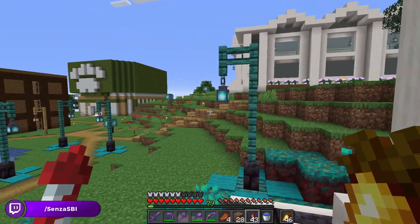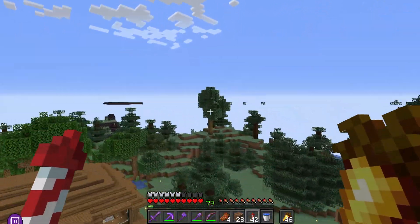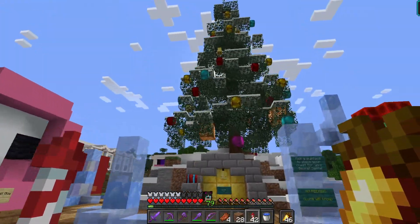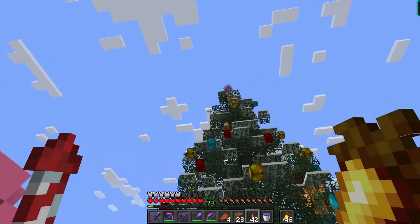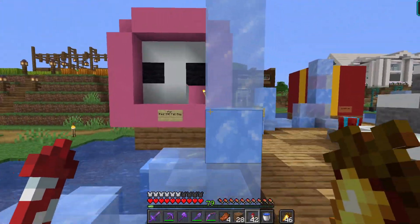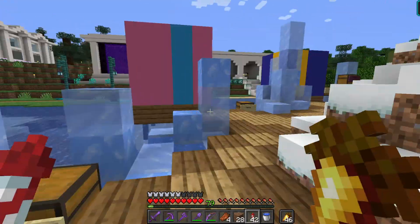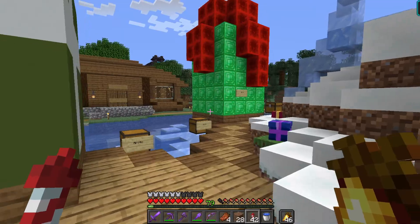Here we are at the wonderful spawn area! We've got this made by Arctic — a wonderful looking Christmas tree with some blocks. I think that looks awesome. As I said, people have already opened their boxes. That's quite good looking.